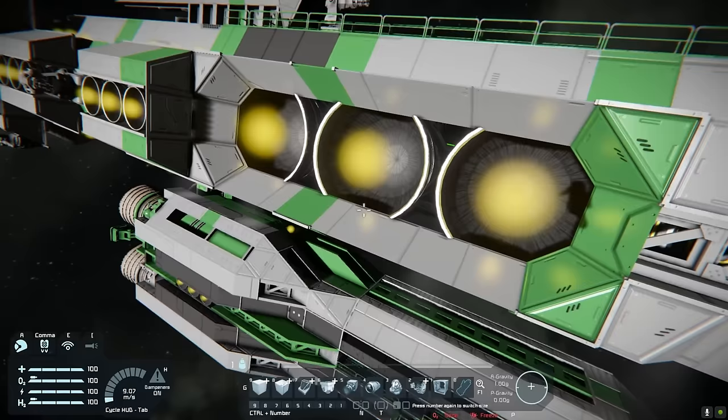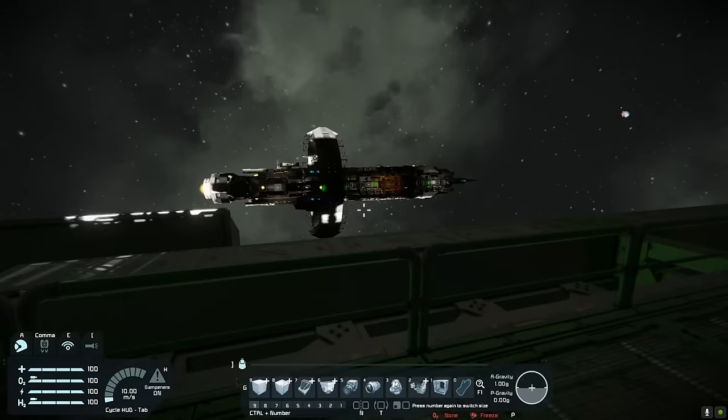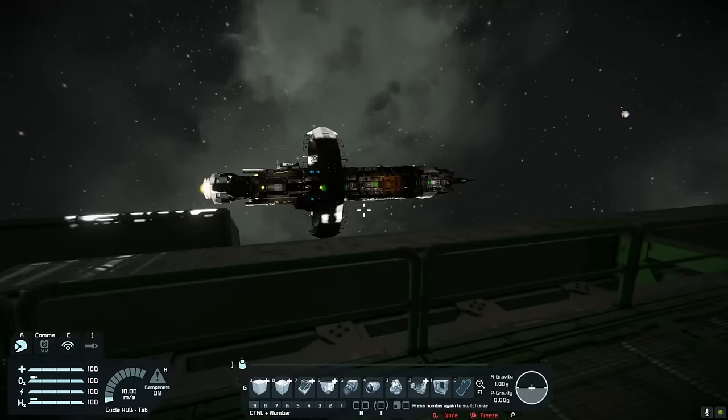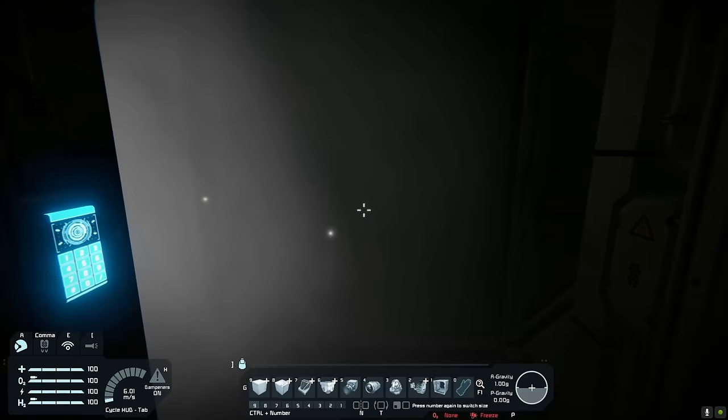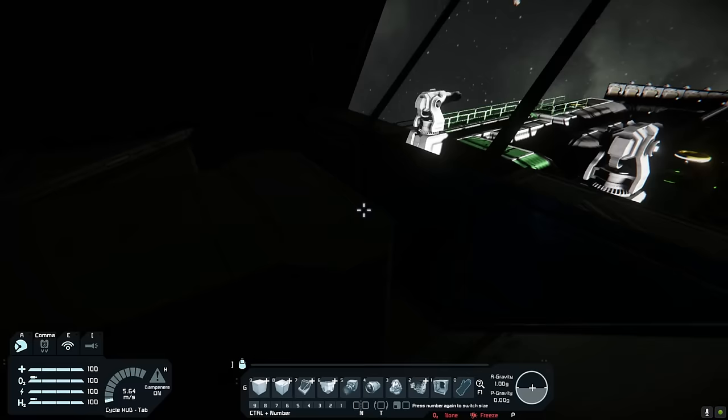Obviously you can use the launch vehicle to go back and forth delivering cargo as needed. A lot of walkways here, which is very reminiscent of an asteroid mining vessel, which is nice to see. Got an airlock at the aft side of the ship with a stairwell leading up to the bridge. A bit cramped, but it works. There's the control seat — you've got a decent view out of there, but nothing spectacular.